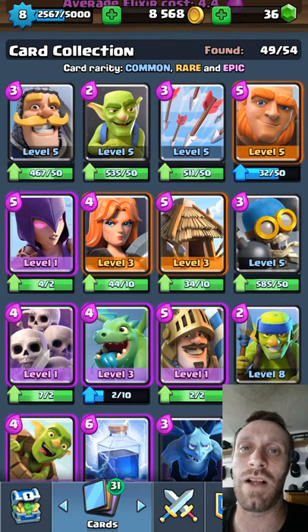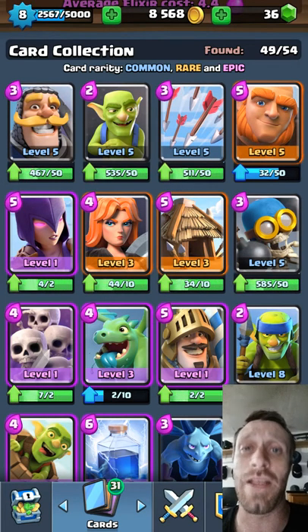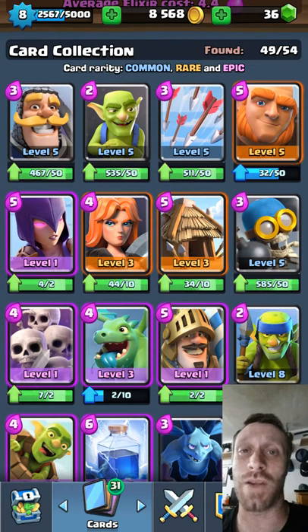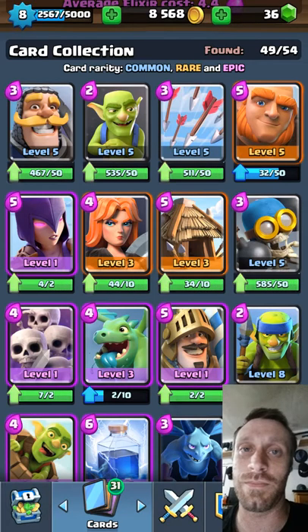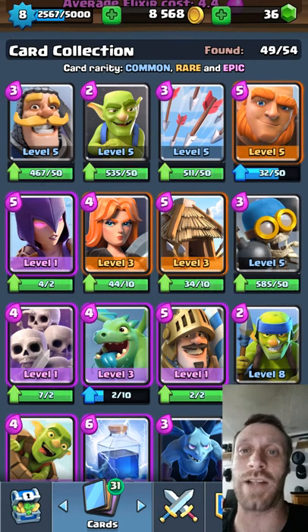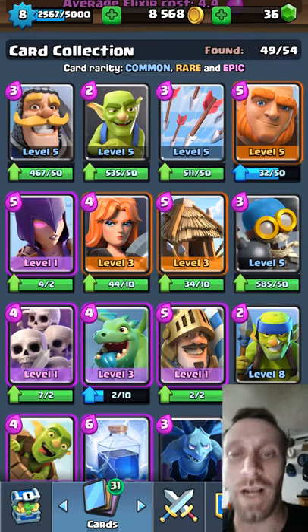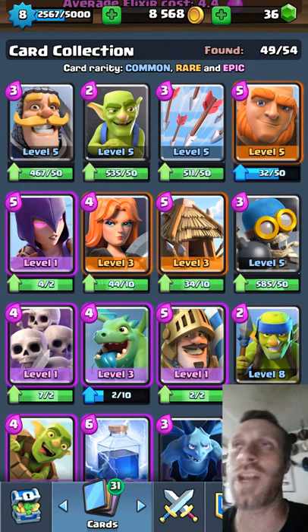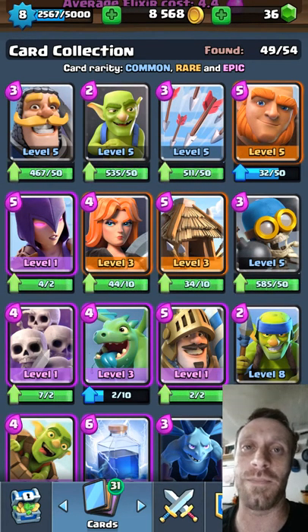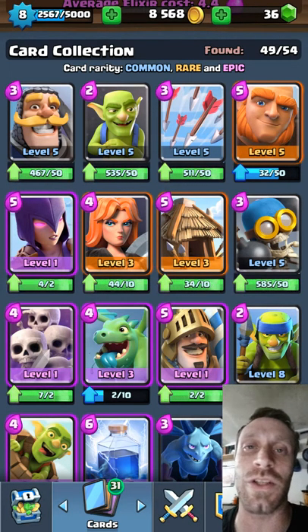If you're in Spell Valley, P.E.K.K.A's Playhouse, or Royal Arena, you guys need to be rocking the Fireball. Two mandatory cards that everyone needs in their deck are the Cannon and the Fireball. The Cannon is such a great distractor against every single type of deck and strategy they're gonna throw at you. The Fireball is just such a better Elixir trade and counter for so many attacks and strategies.